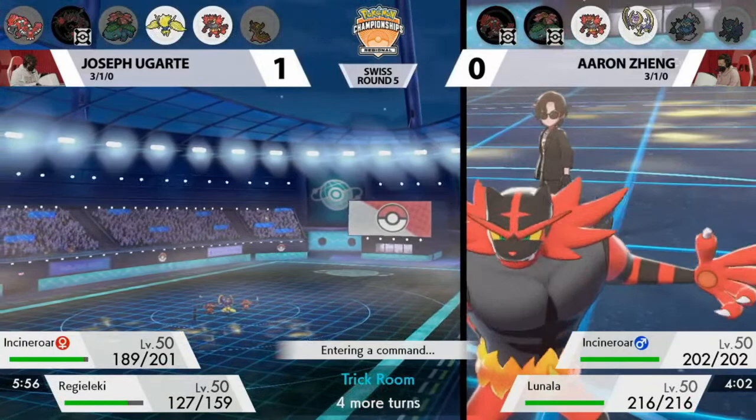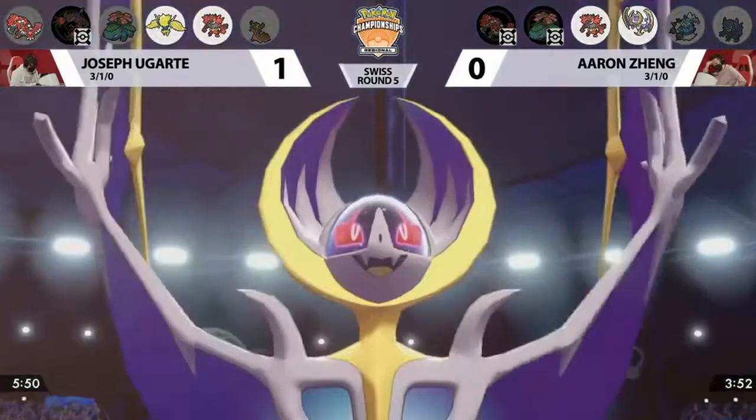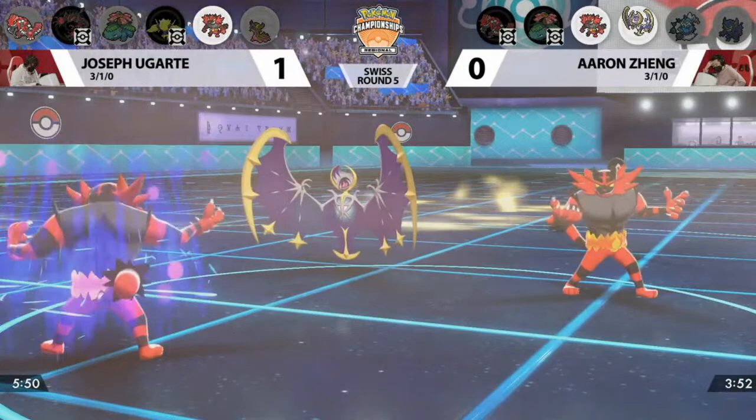A late-game Trick Room can sometimes be the difference. A Moongeist Beam from Lunala now that it is low on health can be pretty strong, but the issue is once you attack into the Regieleki slot, you're now sitting wide open for Incineroar to hit you with a Dark-type attack that you are four times weak to. And that is going to be enough to take out the KO on Regieleki — no issue whatsoever. We did see earlier the Flare Blitz on Joe's Incineroar.